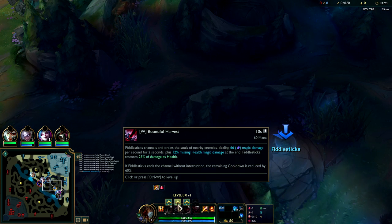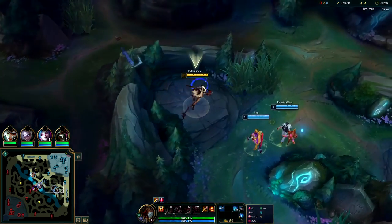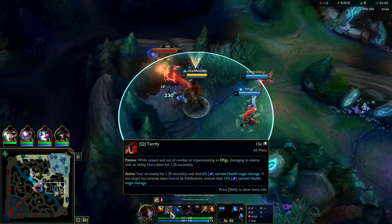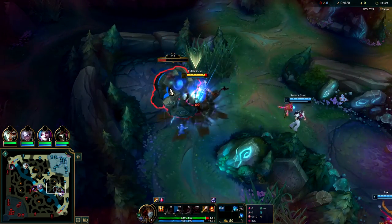We'll start bot side, preferably with a leash, starting with Drain. Their comp's pretty tough — one good Fiddle R and I can wipe their back line though. I've actually been experimenting with Q at level two instead of E at level two and I really like it because it's not that much of a longer cooldown.